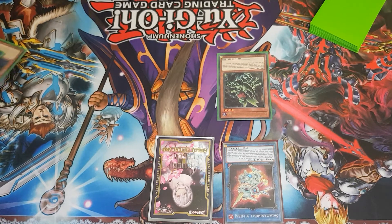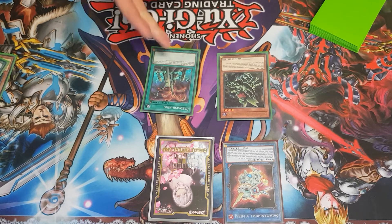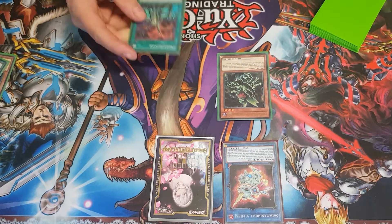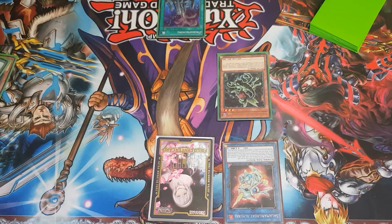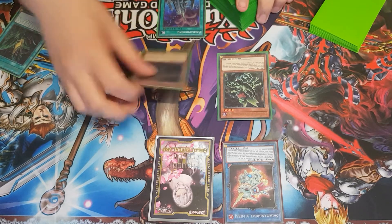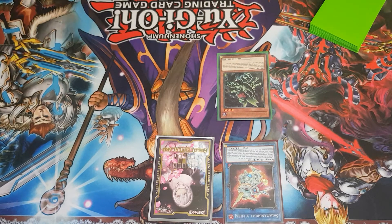If you want to search for a spell instead of a monster to trigger Scorpio's effect and have another monster in hand, you can go for the Predator Pruning option. Search that to bring back a Predator Plant already in the grave — for example, you can bring back the Drosera you already sent off and make more plays from there. It's all subjective depending on what you have in hand.